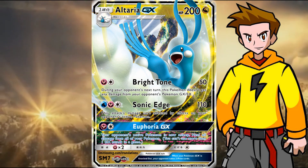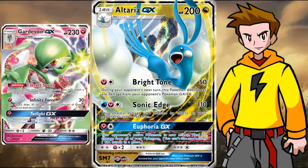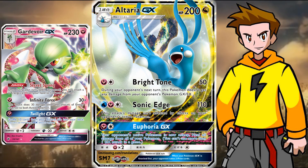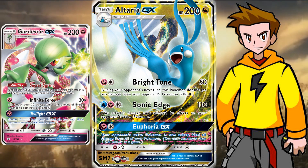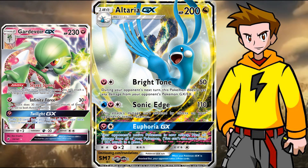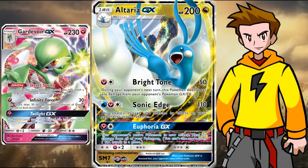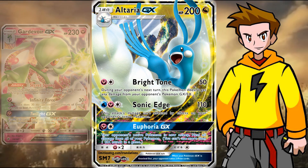The next idea would be to use a 2-2 line of Altaria GX in a Gardevoir GX deck. You have a ton of Max Potions that we can cut from the list because Altaria GX replaces them — Euphoria GX can heal all the Pokémon in the field and leave the opponent asleep. We can set it up in one turn thanks to the Secret Spring ability of Gardevoir GX, and since Gardevoir's GX move isn't always the most useful in every game, Altaria GX is definitely a nice addition. You can also use Brightstone to stall, forcing the opponent to use a Guzma if they're only playing GX Pokémon — leaving them in very awkward situations.